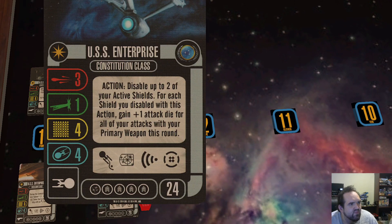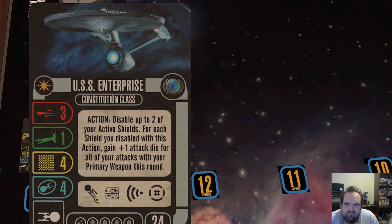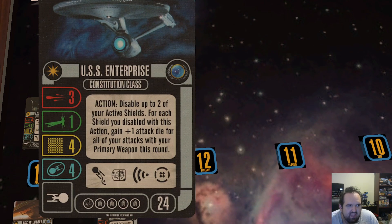Number 13 for me is the refit Constitution that didn't have the word 'refit' in it, which caused all kinds of confusion. It has a fourth shield, but I don't like the action — disabling up to two active shields to get an extra attack die for each one. It is for all attacks with primary weapon, which is a bonus. But it has four crew slots and one weapon slot, and I feel like I don't have enough weapons to make good use of this card.